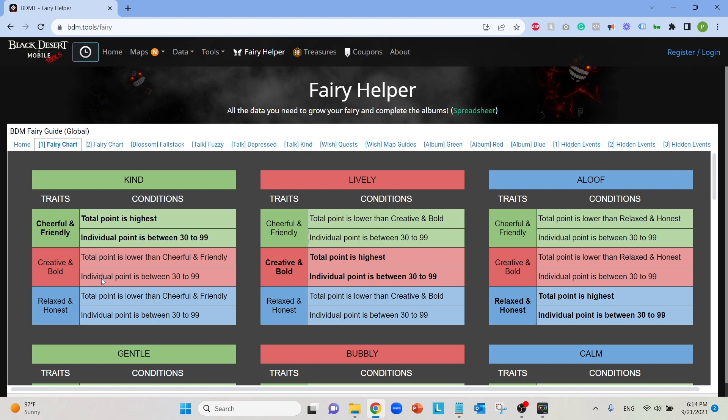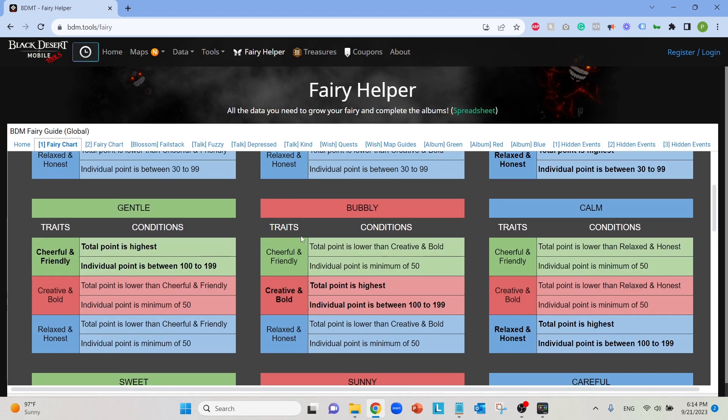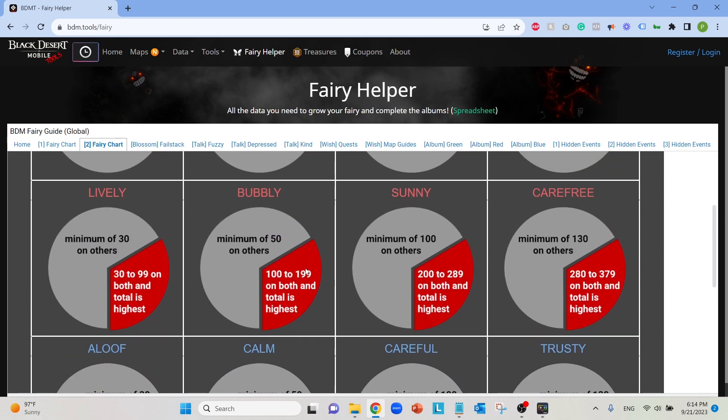I worked backwards — red first, then blue, then green. I won't go into every specific reason, but I recommend that approach. When trying to get different personalities, highly recommend checking bdm.tools/fairy. The Fairy Chart tells you exactly how many points you need. For example, to get a red fairy you need 100 points in both red stats and your red total must be the highest of all three groups.